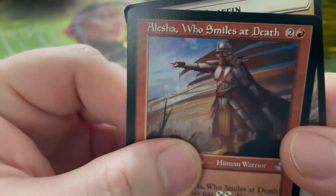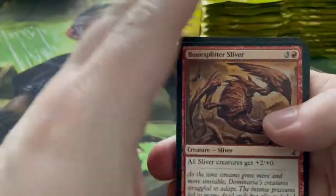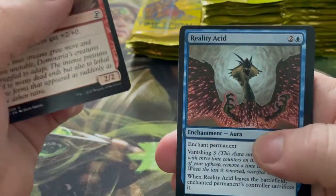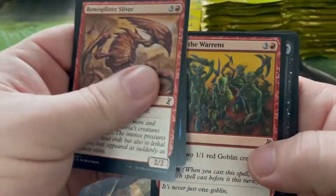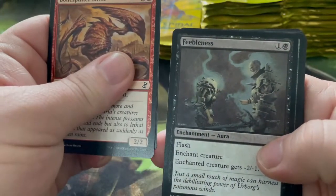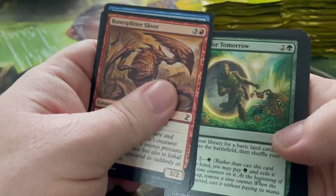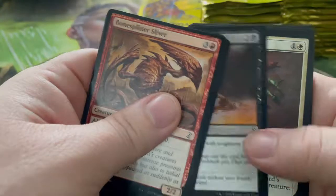Maybe that's a bit like Arya from Game of Thrones — not today, not today! Bone Splitter Sliver, I think that was already a sliver before wasn't it. Reality Acid, Empty the Warrens, Free-Black Feebleness — it sounds like the worst card. Enchant another creature, Search for Tomorrow, Assassinate, Strangling Soot.